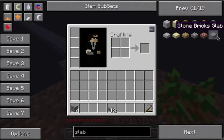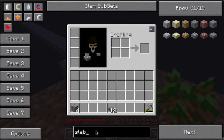Sandstone, wood, cobblestone, brick, and stone brick. Yeah, exactly. Oh, and stone — and regular stone, yeah.